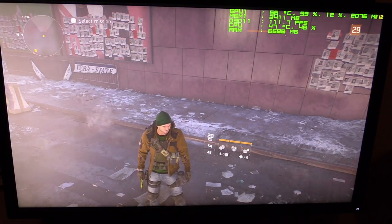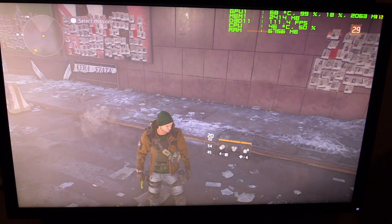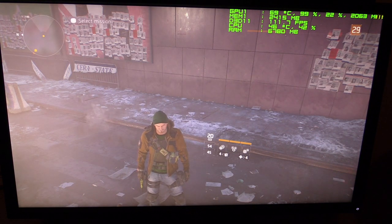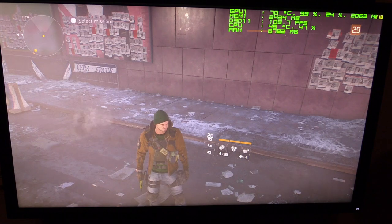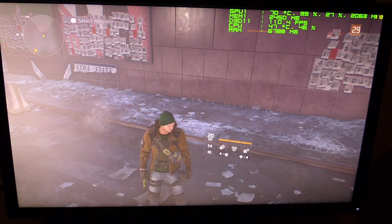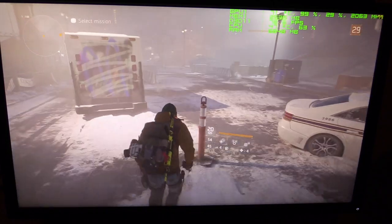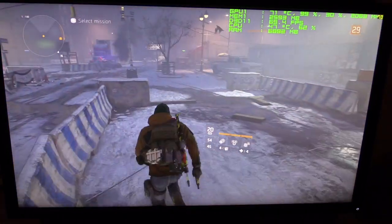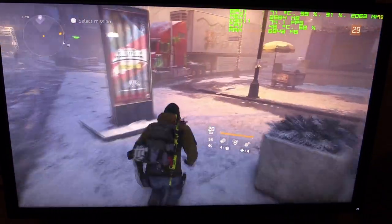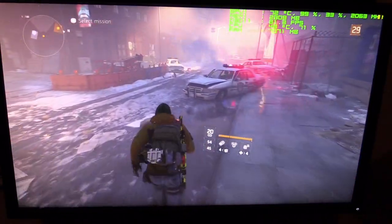I'm telling you right now - I played for an hour straight earlier and it stayed at 2088, 2063. There is a direct correlation to the temperature of the GPU going up and that core clock going down. After we see how far this core clock goes down as the card heats up, we will go back and put it back to 83% fan speed. At 83% fan speed, that core clock is going to stay at 2088 MHz.